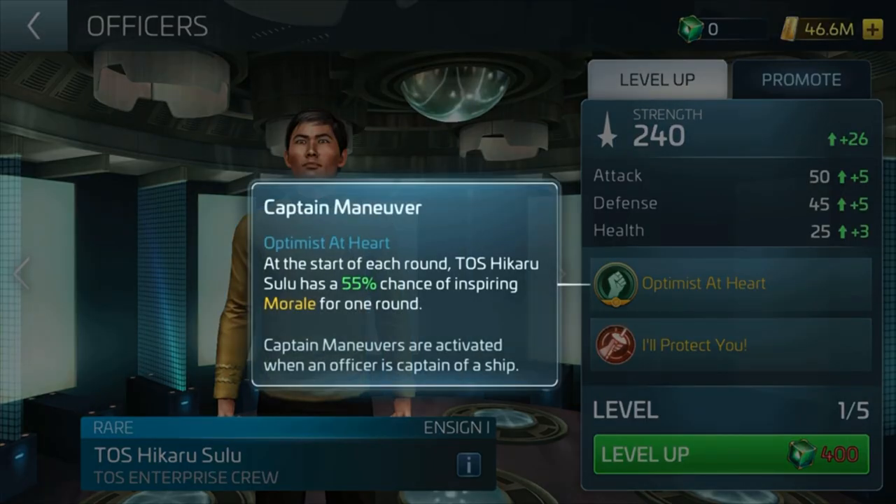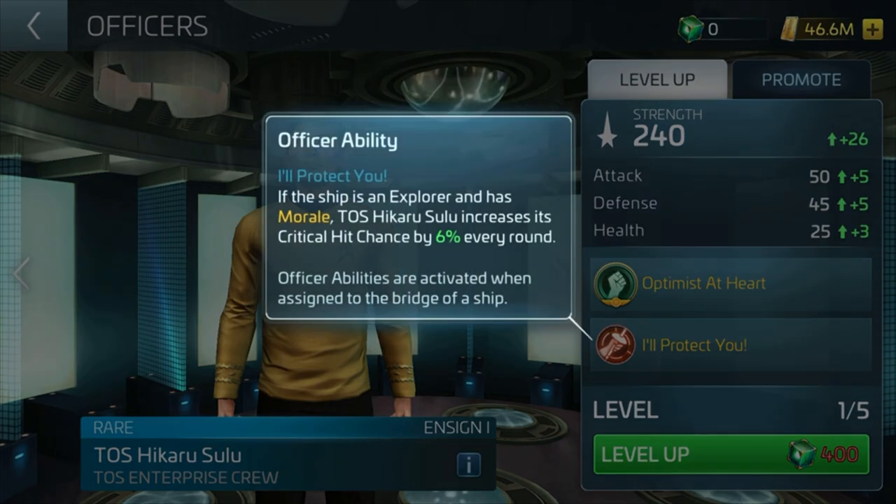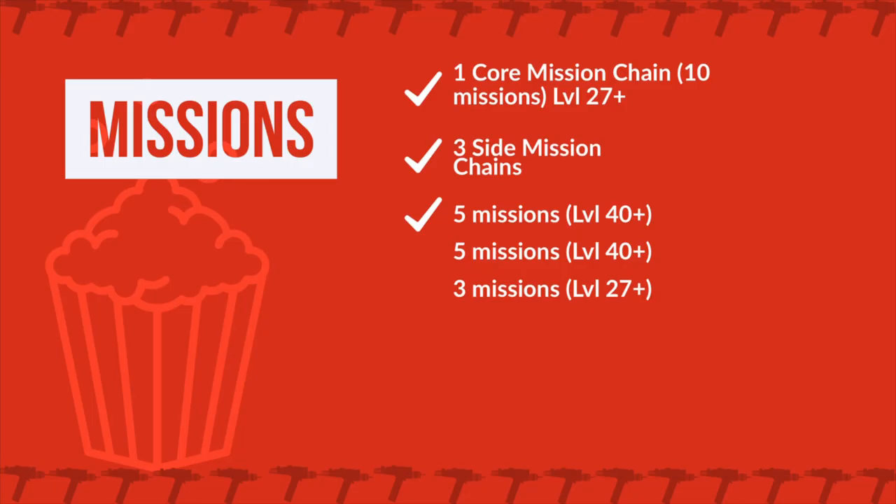Let's talk about the missions, because I know a lot of people care about those too. We have one new core mission chain, which will include 10 mini missions ranging from level 27+, and three side mission chains ranging from level 27+ to level 40+. So there's a wide variety of content, especially story-wise.